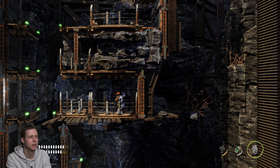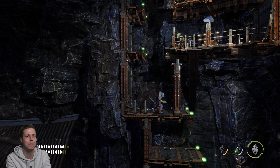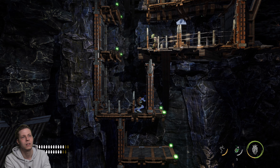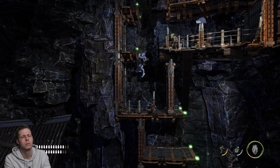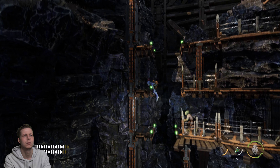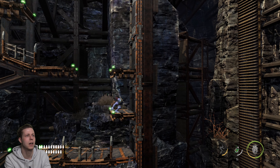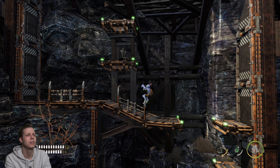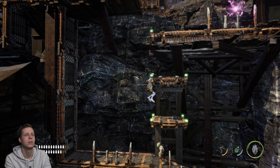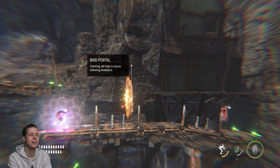There should be four more somewhere. Oh, this counter shows as the first guy — sweet, so we might not have missed any. Then that means I don't know where the hell that bloody key was. How does that count as a secret area? When you think about Abe's Exodus, some of those hidden areas were ridiculous.